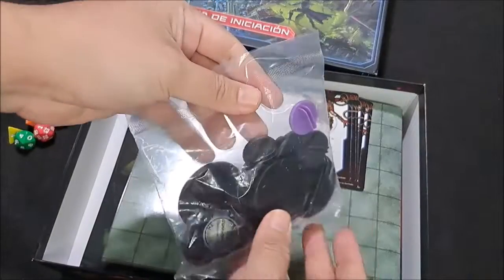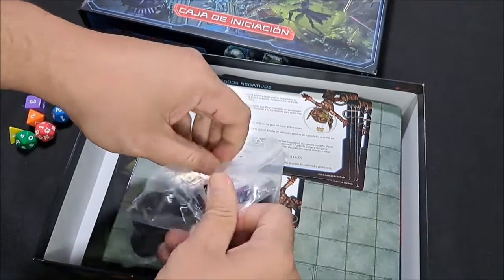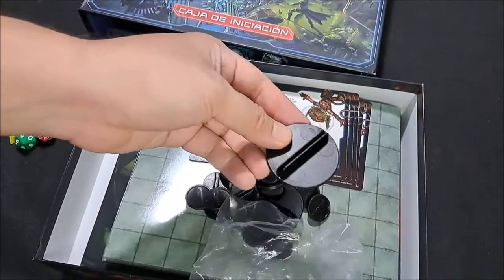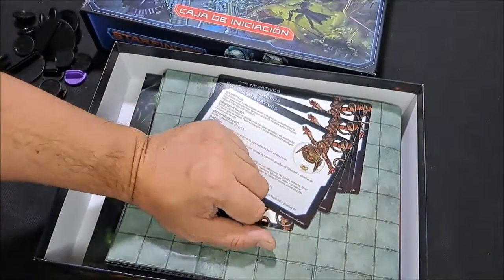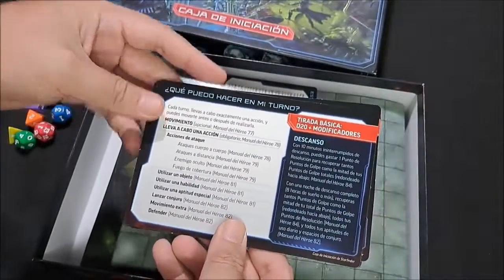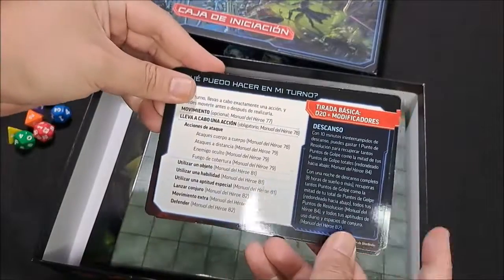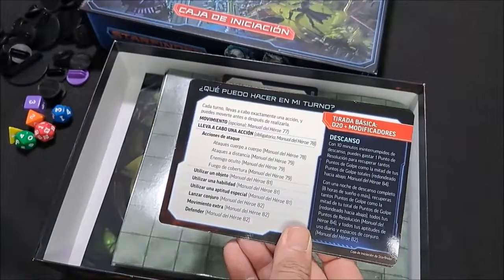Tenemos por aquí un set de bases. Estos sets de inicio de Pathfinder son conocidos por tener un montón de standees. Las bases sirven para mantenerlos en pie. Trae de diferentes tamaños porque es una galaxia completamente inmensa e inexplorada y puede salir cualquier cosa. Tenemos unas hojas que son una guía para el jugador. Pathfinder, si bien es una desviación o un juego alternativo a lo que era Calabozo y Dragones, tiene mucho de la esencia de ese juego, y se le ha creado una mala fama de que es muy complicado.